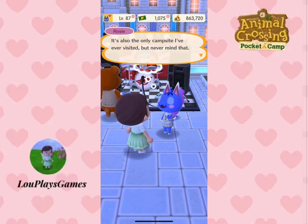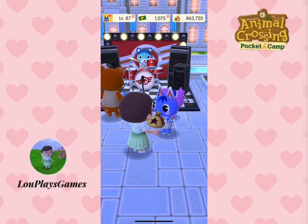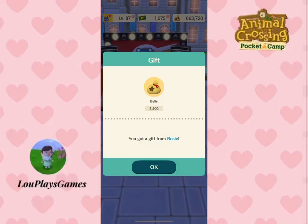Go to your campsite and there will be animals who want to speak to you. Chat with these animals and they will give you a gift which includes bells and other items.